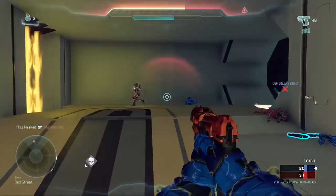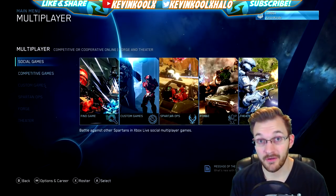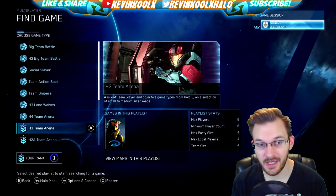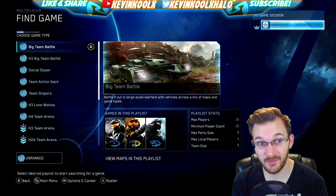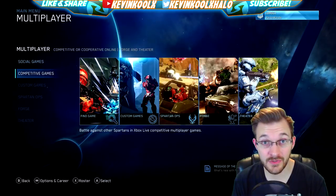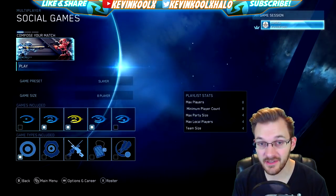Next we're going to talk about the Match Composer, also known as Mixtape Matchmaking. The community suggested it to 343 and they implemented it into the Insider Program. Here in the MCC, the menu looks a little different — it's divided into social games and competitive games. If you click on competitive games you'll see regular playlists. The reason Mixtape Matchmaking isn't available for ranked is that the ranking system would require a fundamental change which would delay a lot of MCC updates.